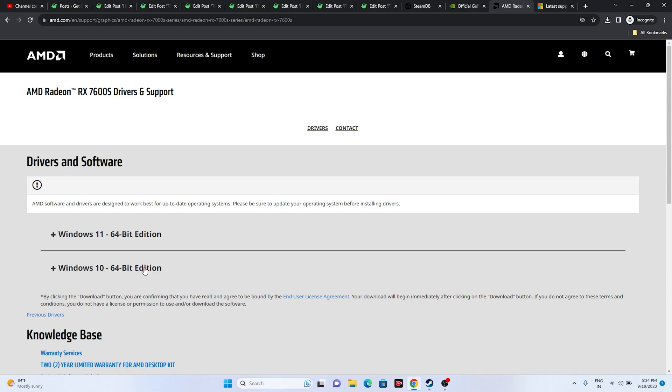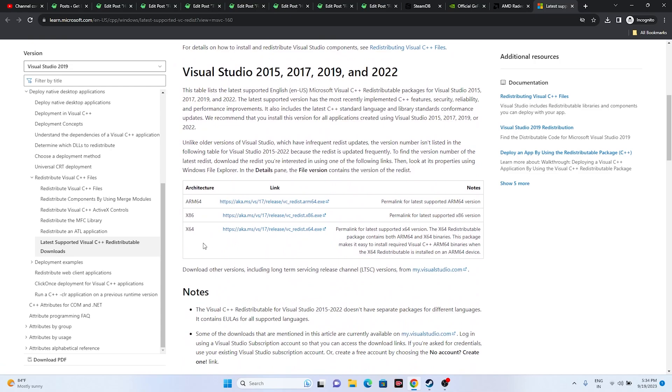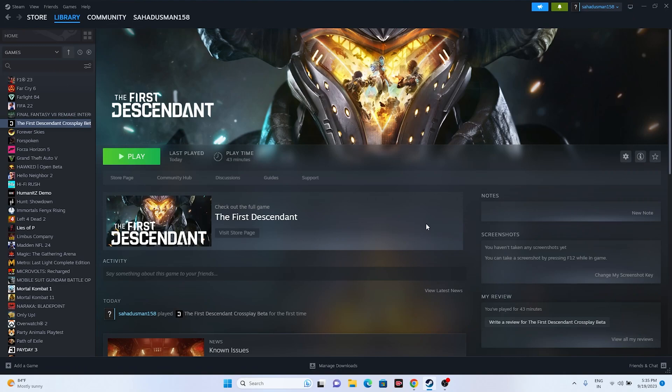Sometimes you also need to install Microsoft Visual C++ Redistributables. Download and install them — if your system is x64, download the x64 version; if x86, download the x86 version. Restart is mandatory, then try launching the game.